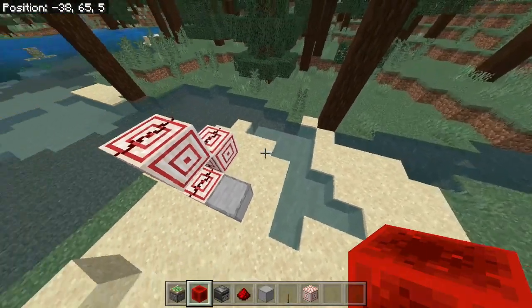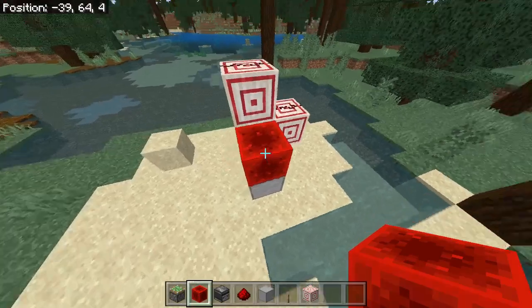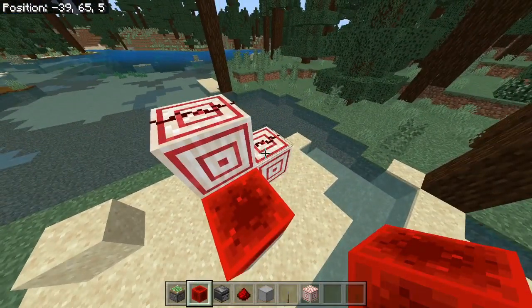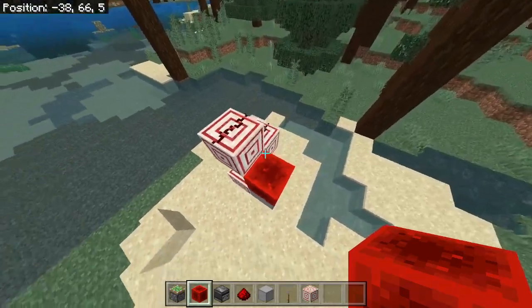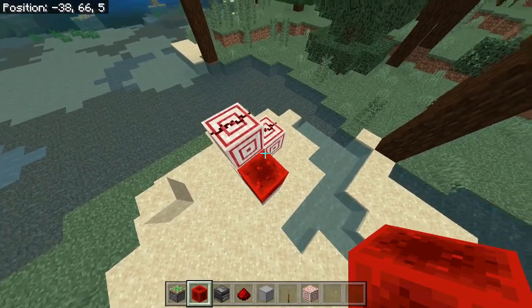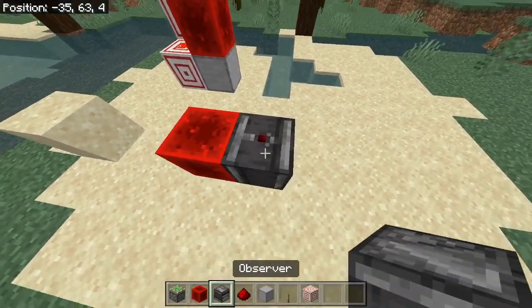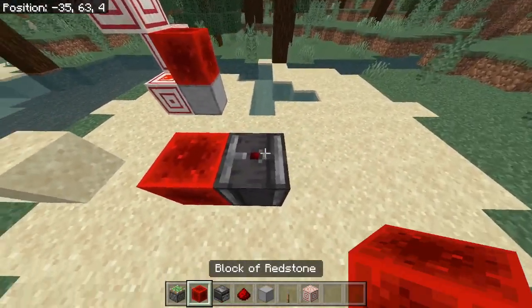So here we are in the latest version of the game. As I said, target blocks now cut off redstone, so the original design doesn't quite work. No worries — we do have a couple of other producers that we can place redstone on: redstone blocks and observers.